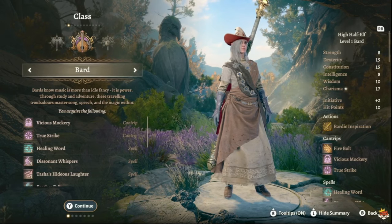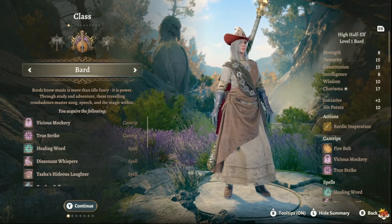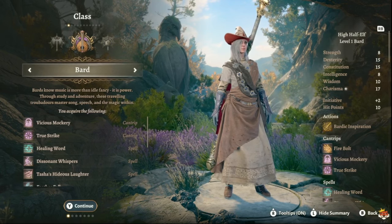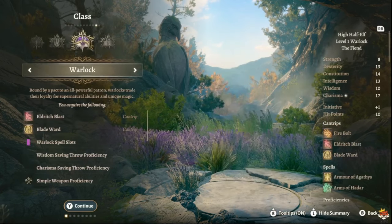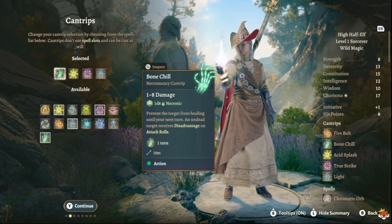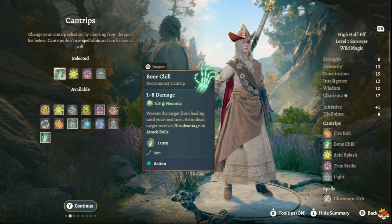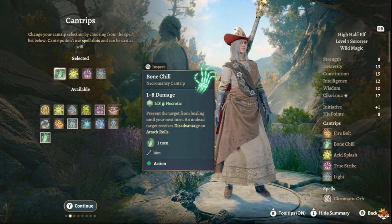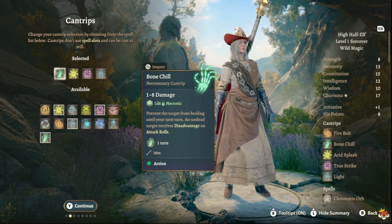We are doing a Storm Sorcerers build. We're taking six levels in Storm Sorcerer and six levels in Tempest Domain Cleric. For races, you can go Wood Elf, Wood Half-Elf, High Elf, High Half-Elf — those are really good. The Dwarf is good for more health. At the end of the day it's up to you, but Human is another solid option.